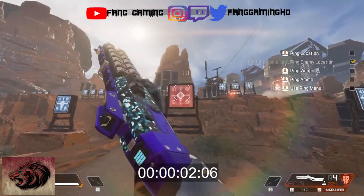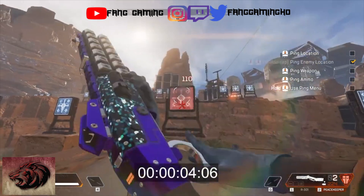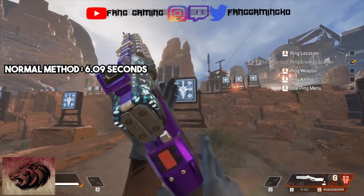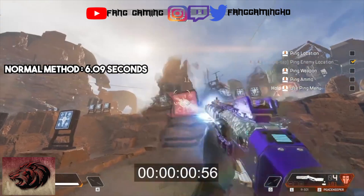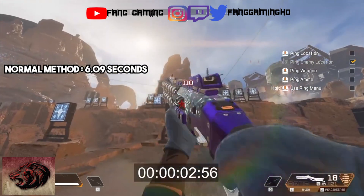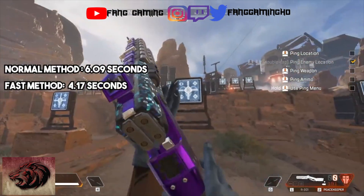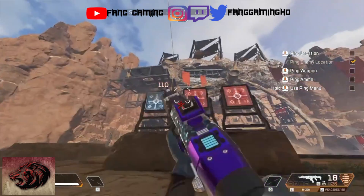The Peacekeeper has a fire rate of about 1 shot per second. This animation cancel trick will reduce that time to 4.17 seconds. Here's how you do it.